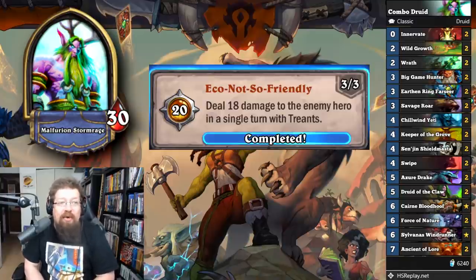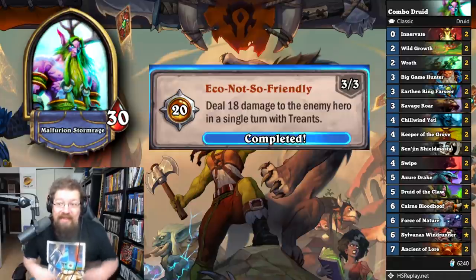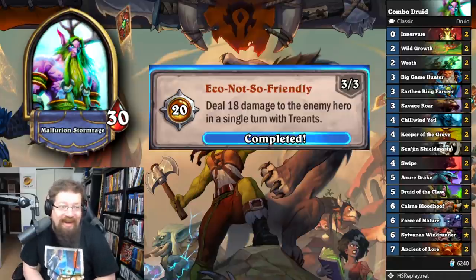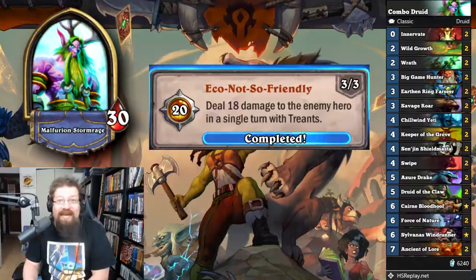The last Druid achievement is 'Eco Not So Friendly' — deal 18 damage to the enemy hero in a single turn with Trance. Play combo Druid. You need Force of Nature, Savage Roar, Innervate, Savage Roar — that's your 18 damage. The more complicated process is not having your opponent concede. Because it kept happening, I just wouldn't hit them; I kept them at full health and then did the combo so I'm not killing them and they didn't concede. A lot of people concede when they see it coming, so I basically threw the game for the sake of this achievement.